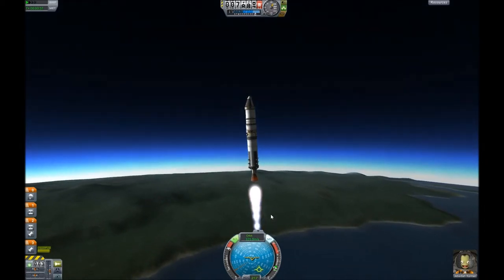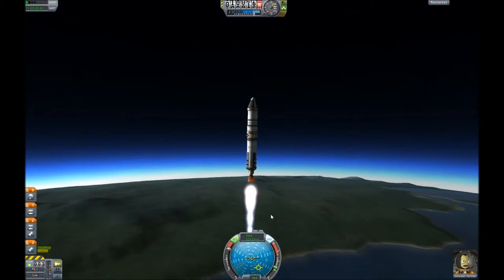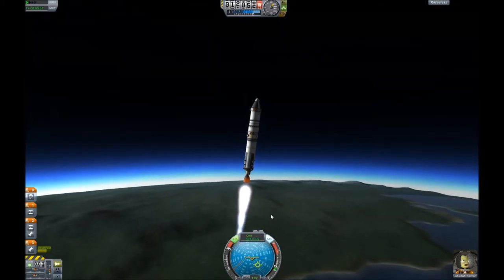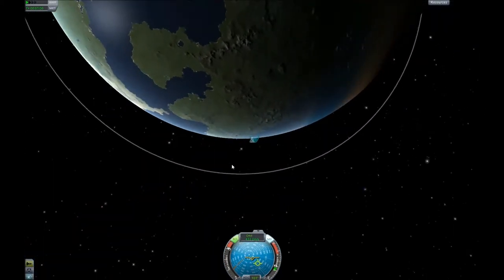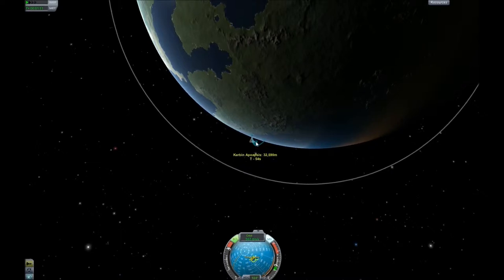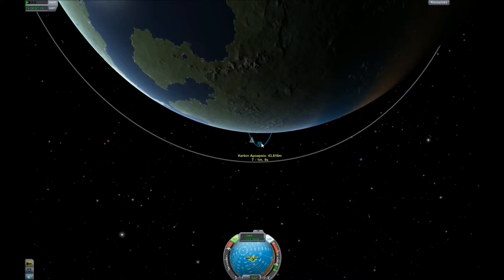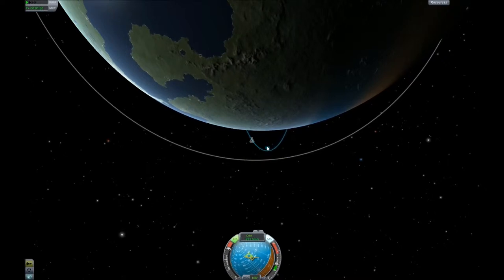We're going to shoot up to 10,000 meters again. And because we're a lot heavier this time than our original Sputnik launcher, we're going to do a very slow gravity turn. I'd normally be right on that yellow dot, but I'm going to go real slow, real careful, and just start the slow turn, keeping an eye on that distance. This is something like the third or fourth attempt, because I was turning too fast. Just be slower than you think you need to be for this gravity turn — that's the only advice I can give.